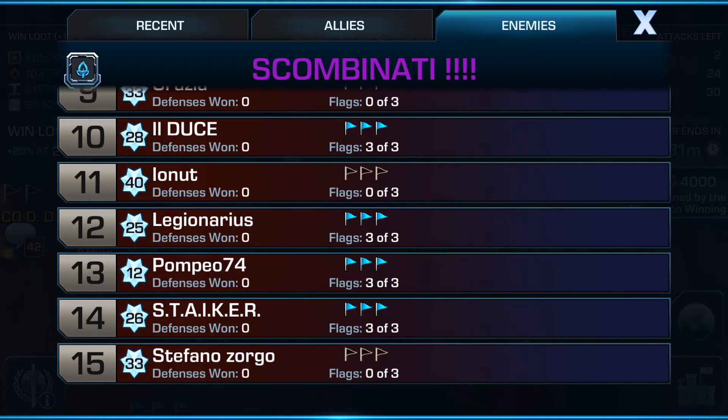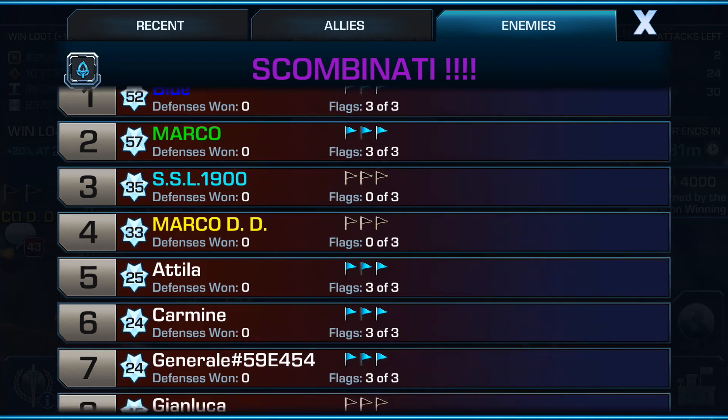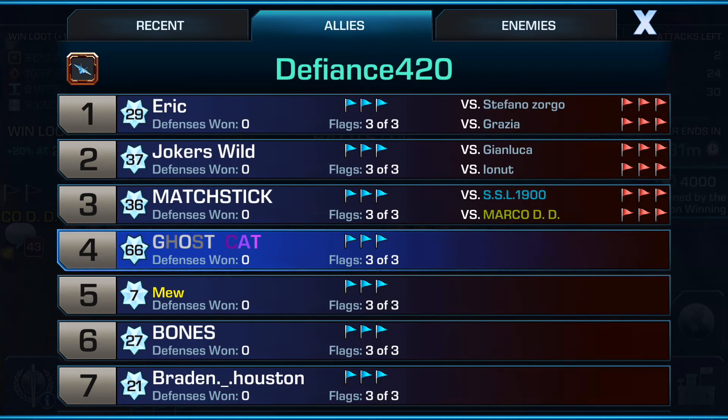Somebody's already taken him out, but basically I use the enemies list to see who's left. Then if I'm going to be attacking with other bases I can sort of look to see what is comparable to my level, or to see which one is going to be within the range.